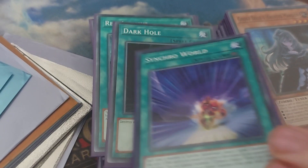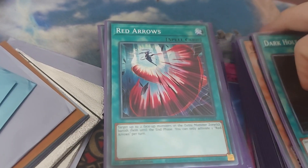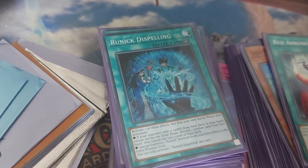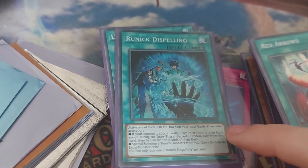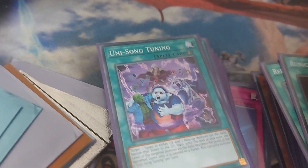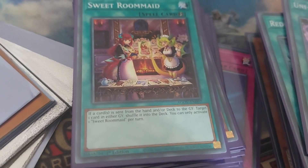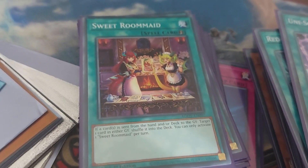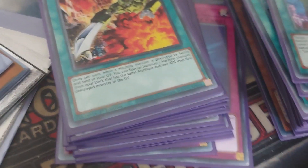I'm testing out Synchro World — running one copy at the moment because I'm not sure about it. Dark Hole is going to be eventually replaced, obviously. Red Arrows might be funny — it hoses certain types of decks. Runic Dispelling is just a runic card; we're not using the special runic effect, just the first effect which basically says stop searching stuff. Unisong Tuning can help bring out synchro stuff. Sweet Room Maid is relatively generic — it can potentially hose certain things. If our opponent is foolishing something we can put it right back in, so against certain decks it's like no, put it back.